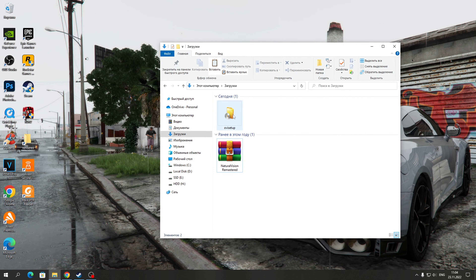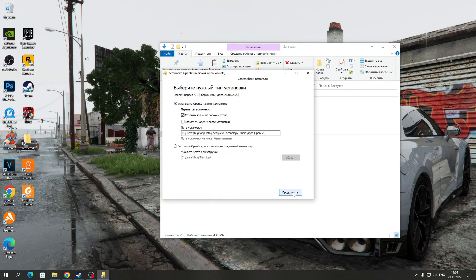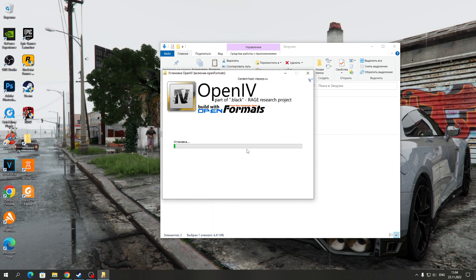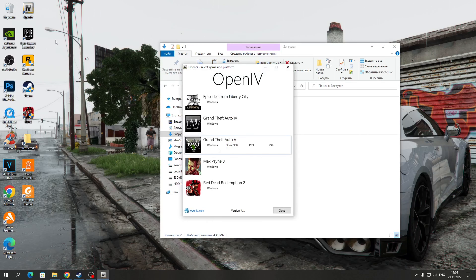Далее скачиваете программу OpenIV с этого сайта — вас перебросит на официальный сайт, и вы её скачаете. Запускаем программу OpenIV, нажимаем «русский», продолжаем, принимаем все условия, соглашаемся, путь установки не меняем, продолжаем, нажимаем «да». Программа загружается и устанавливается.